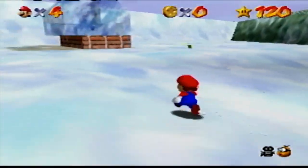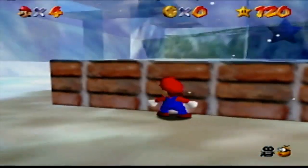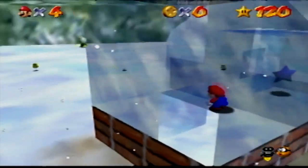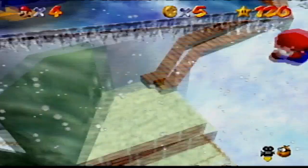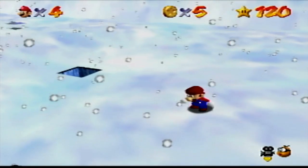Snowman's Land is a more realistic version of Cool Cool Mountain because it's not floating in the sky. The easiest star is In the Deep Freeze — all you do is climb through the ice maze. The hardest star is Snowman's Big Head; the snowman can blow you away and even knock the hat off your head.